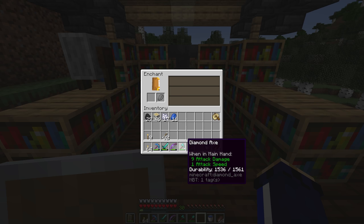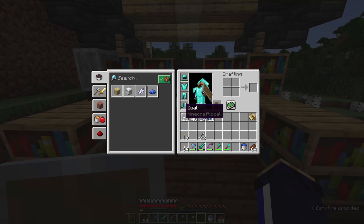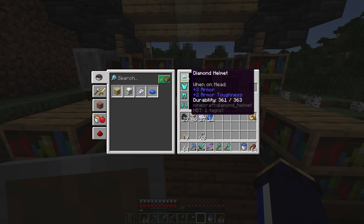We'll get the same enchantment on the shovel of course, so I'm not going to get either of those. Frankly, I would prefer Silk Touch on either of those than Fortune, and I'll explain why when I get a chance to actually use Silk Touch.